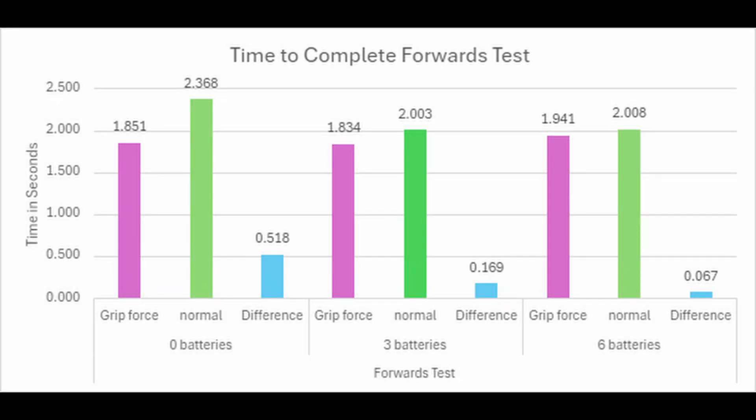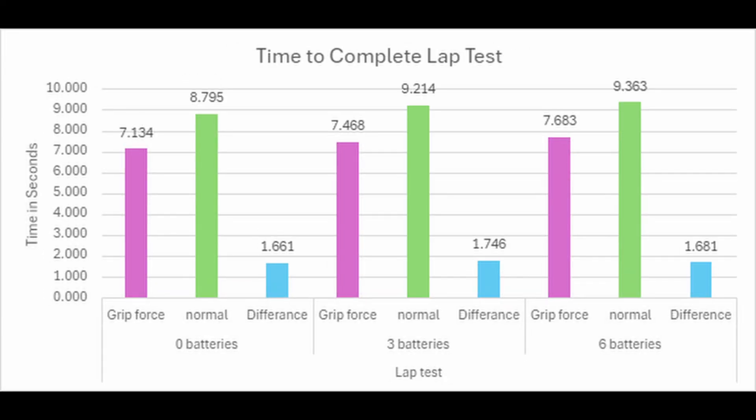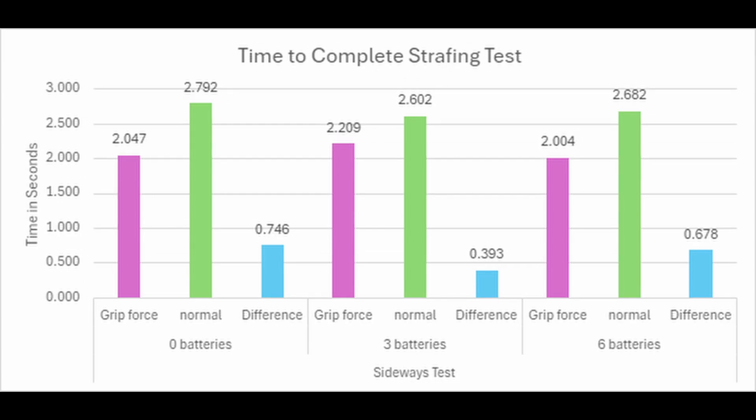After putting our data into graphs, we found that overall the new wheels are faster, with most improvement found in strafing, averaging 0.6 seconds faster when strafing across the field. After finding results, we had our chassis driver drive with both types of wheels to compare how driving feels with both.